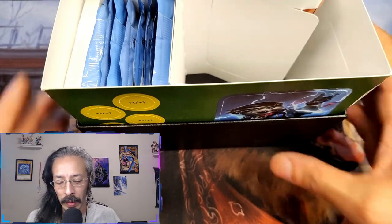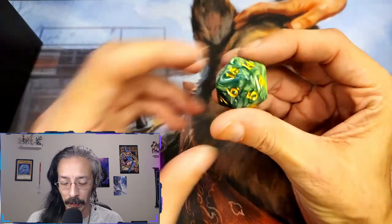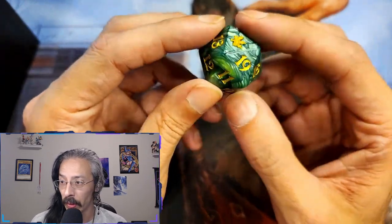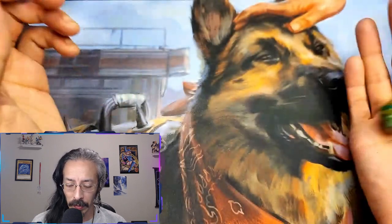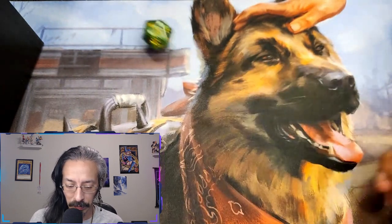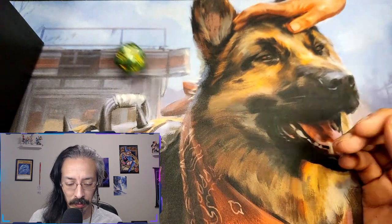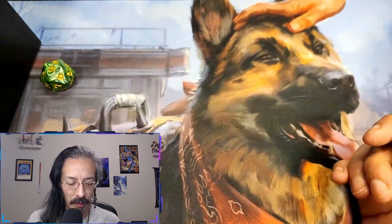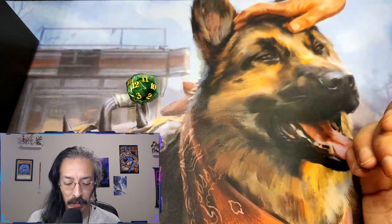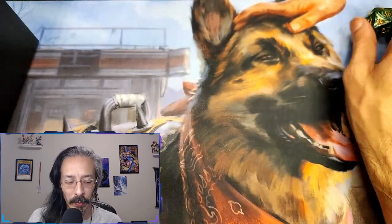It's a nice box too, reminds me of some Pokemon ETBs. Oh, that's a big old d20 — pretty beautiful green. We got a six, eight, nine, thirteen, fourteen, fifteen — we just keep going up. Not too bad. Of course the dice goblin.